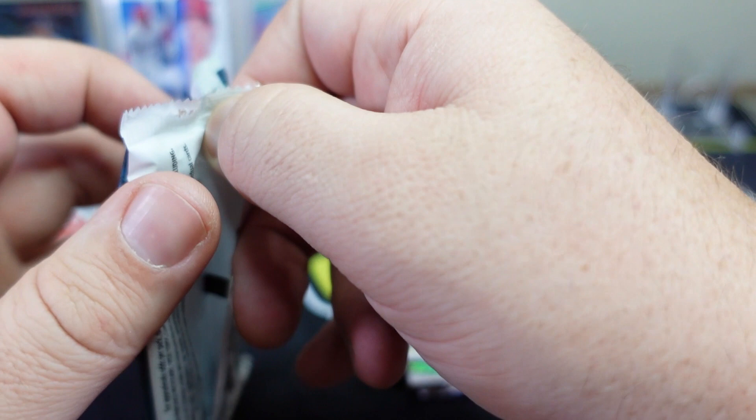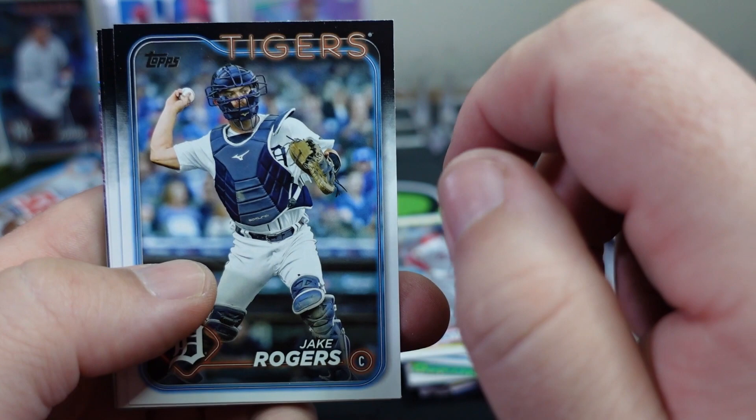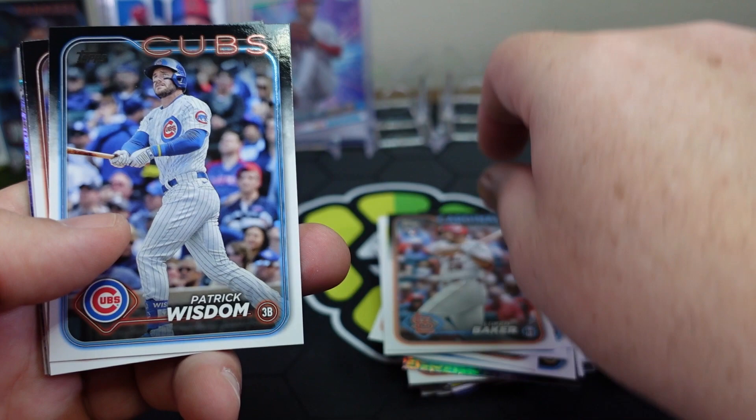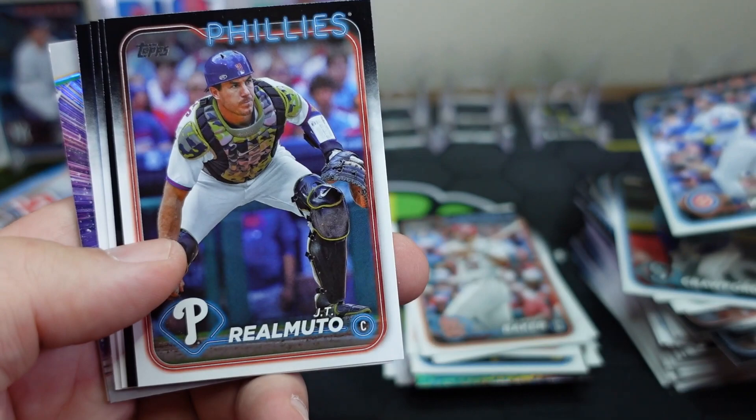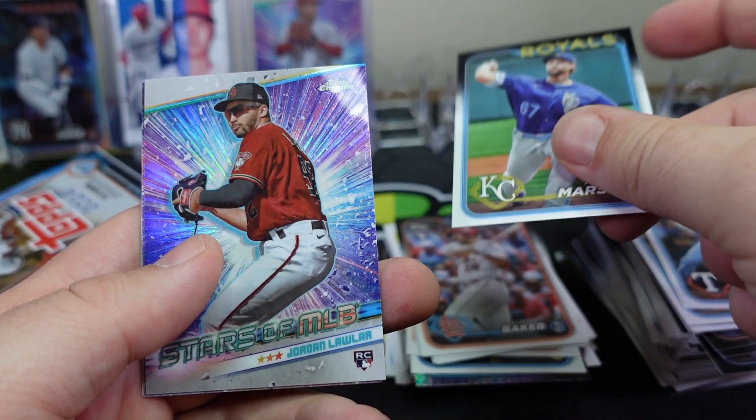I thought I saw a shimmer of something different in the back but I was mistaken. JP Crawford, Lucas Baker. I want to see an Elly De La Cruz — can we get that? Jasson Dominguez, another top rookie we want. JT Realmuto, the Phillies October Specialists, Max Muncy, Jacob DeGrom, Alec Marsh, Jordan Lawler, Luis Robert, and Evan Carter. Alright, third pack in — looking for that first hit, hopefully a good one.